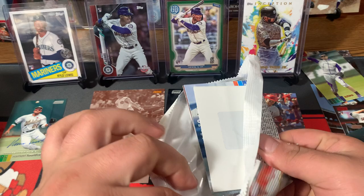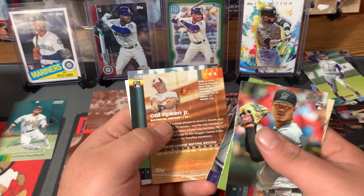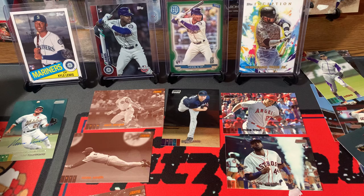We did get a hit — not a rookie, but let's hope it could be Luis Robert now. Got our hit out of the way. Jordan Yamamoto Rookie Card, Jose Abreu — he's doing well — Chipper Jones, an orange sepia Cal Ripken, and Dario Agrazal Rookie Card.